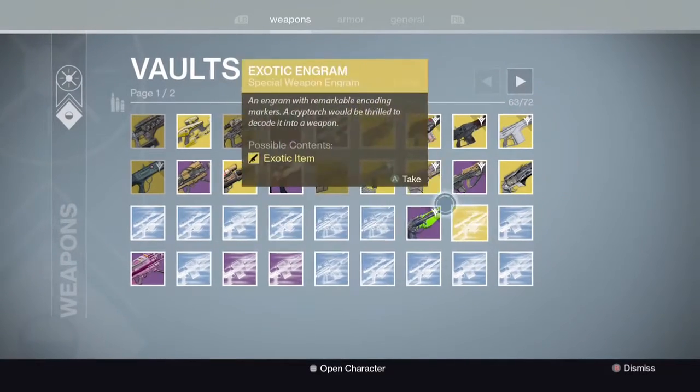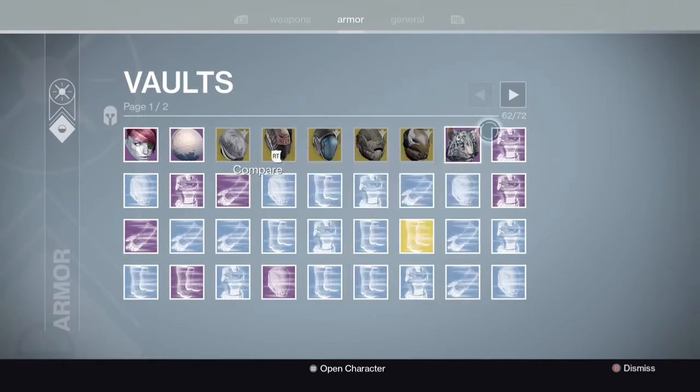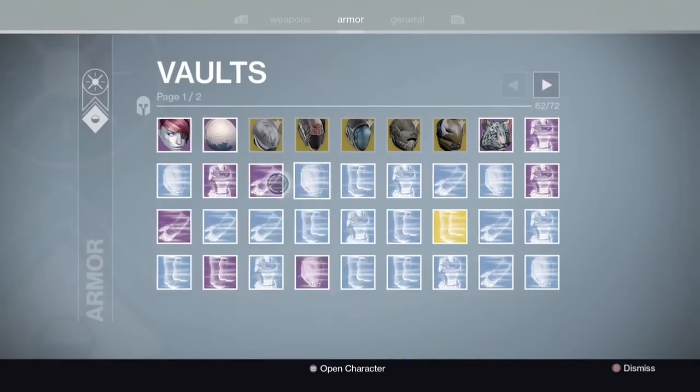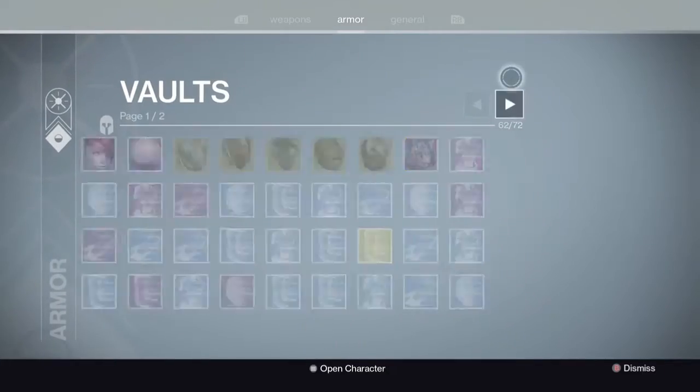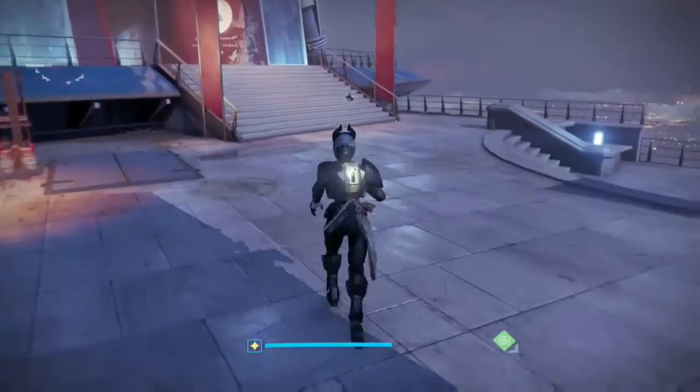Exotics are a great way to progress when you're doing these heroic strikes and farming. Right now the Crowder is one of the bosses, which is quite an easy one to solo. Not to mention you can also get exotics from tier three Court of Oryx.